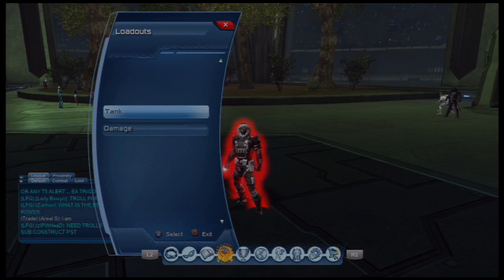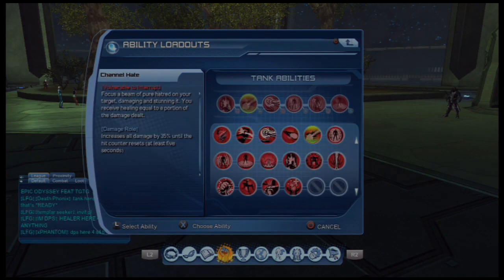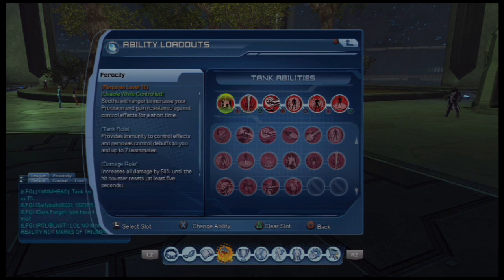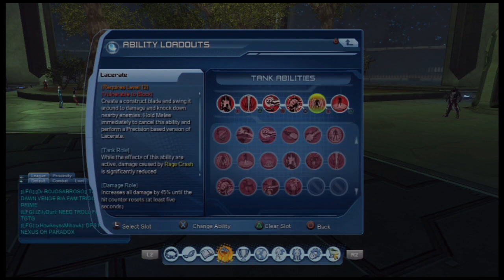So the loadout I use — this is just preference because I place moves in certain spots, but it's however you like to use them. I go starting with Ferocity, then Eviscerating Chain, Speed Drain, Outrage, Gallang Eruption, and then Aire.